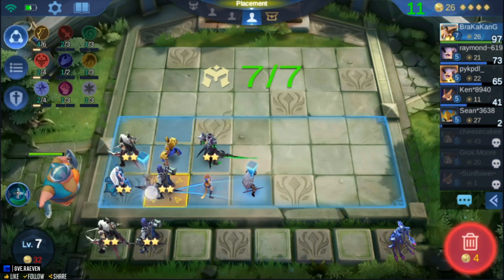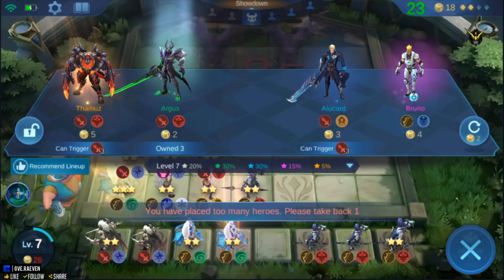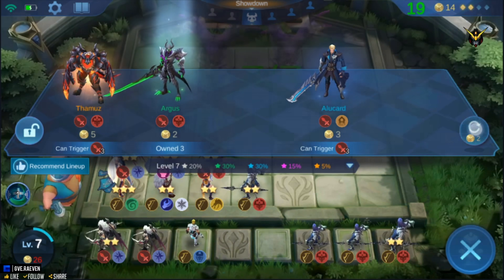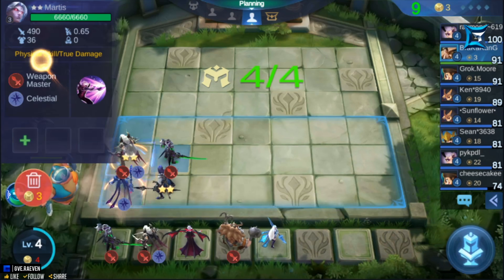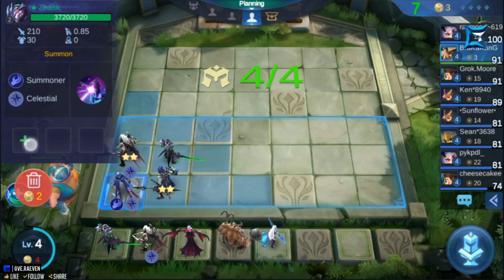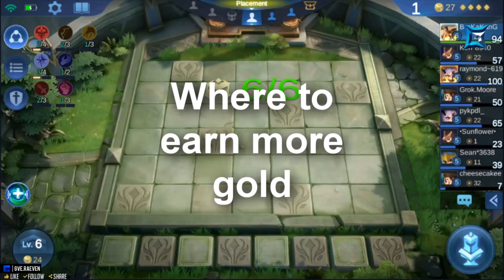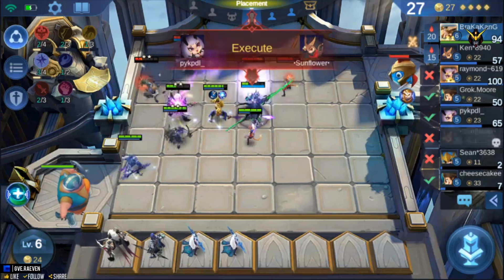When you hire three one-star heroes of the same type, they will automatically upgrade to two stars, giving the hero higher HP and damage. If you have three two-star heroes of the same type, they upgrade to three stars, which is the highest possible upgrade. You can sell heroes that no longer fit your team by either clicking on the hero and clicking the sell icon, or by dragging the hero to the sell icon in the lower right of the screen.